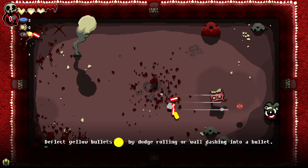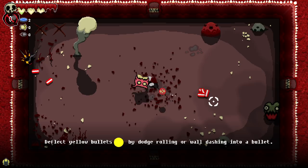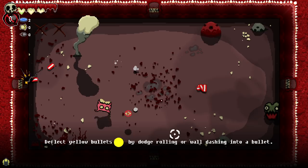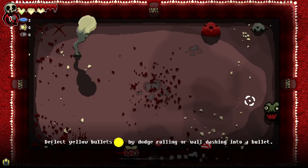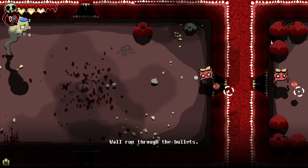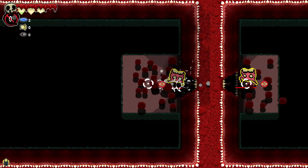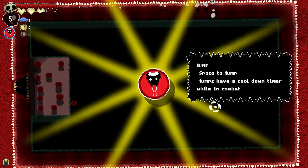Sir... Oh my God. Come on, sir. There we go. I keep on missing — why am I missing? Dodge rolling or wall dash? Is it because it's trying to get me to wall dash? Could be the case. So we turned yellow right there. There we go. I see. Wall run through the bullets. Doink. There's a lot of mobility here.